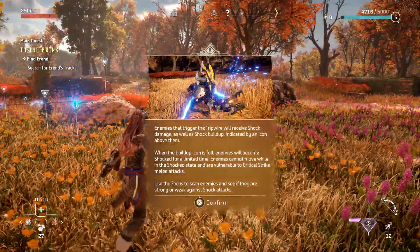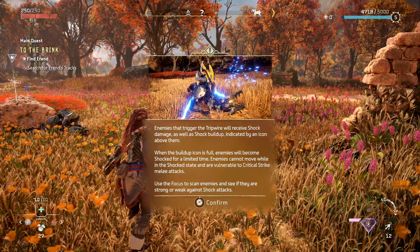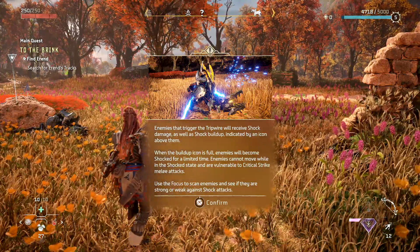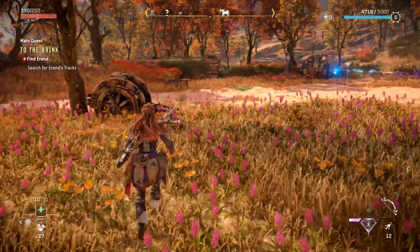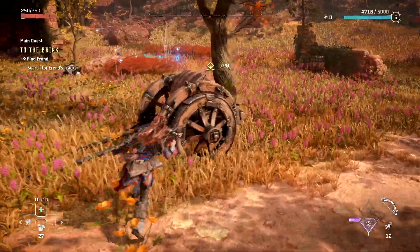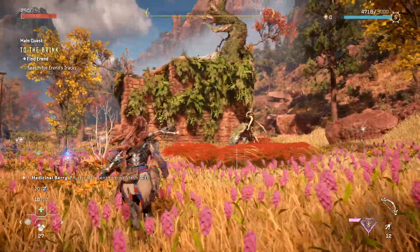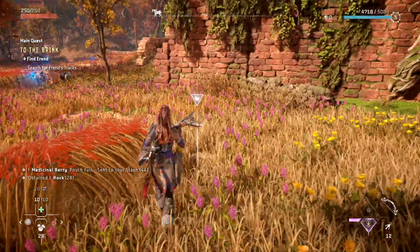You know that's going to happen if I ever use it. Enemies that trigger the tripwire will receive shock damage and shock buildup. When the buildup icon is full, enemies will become shocked and are vulnerable to critical strike melee attacks. I don't think I'm going to be using the Tripcaster that much — I didn't use it that much in the first game. It's just too much planning. I'm not very tactical.